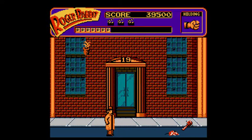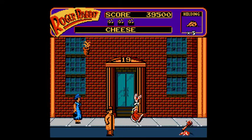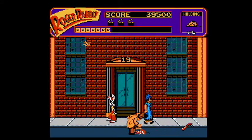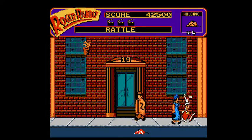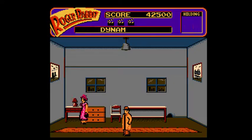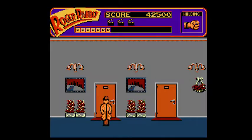Another deadly rat, and this one is guarding a rattle - you know, like a baby rattle. Place the cheese, run for your life. Now let's go inside. Can you help me? Yes - this building is empty. Sweet. Next.